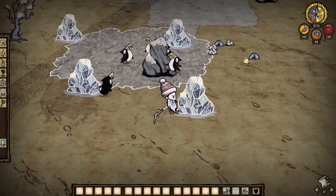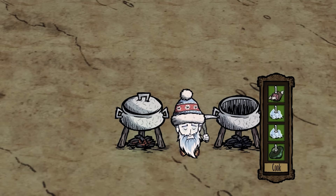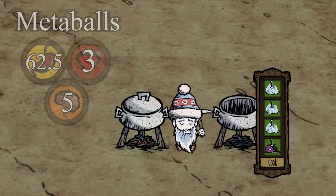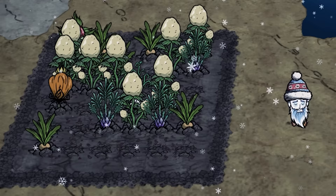Ice can be mined from the glaciers that spawn around pengull nests in winter, and it's something of a universal crockpot filler. For cheap healing, you can cook bunny stew from a morsel and two ice, but the easiest solution for hunger has been, as always, meatballs made with monster meat and three ice. If you find gears and build an ice box, you can store your ice indefinitely, so try to collect as much as possible before winter ends.